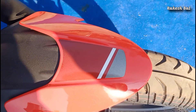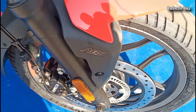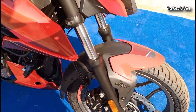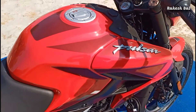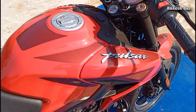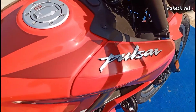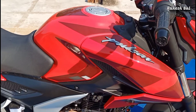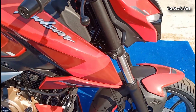We have maroon color, white color, and gray color decals throughout. The telescopic shock absorber is in black, and the fuel tank is in glossy red. We have maroon color decals on the tank, Pulsar branding, and a silver color highlight. The fairing also carries the same color theme.